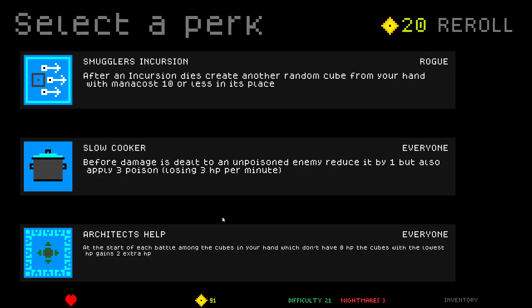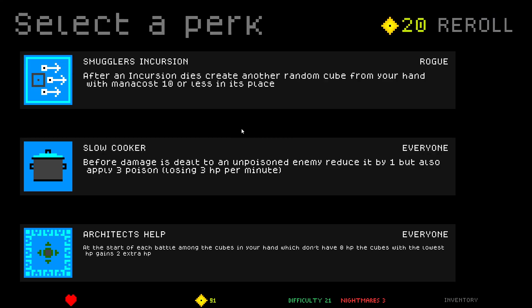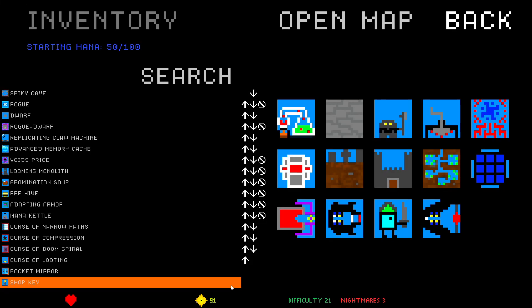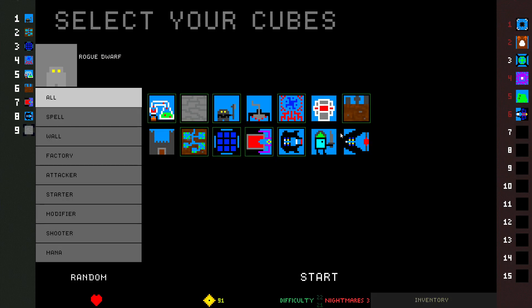Slow Cooker: before damage is dealt to an unpoisoned enemy, reduce it by one but apply three poison. This only works once, but you can upgrade it so that it works like crazy. Incursion creates random cubes from my hand — kind of cool but they're cheap. Architects Help: start of each battle, among the cubes in your hand which don't have zero HP, the cubes with the lowest HP gain two extra HP. This would be good if I had multiple cubes with the same HP. Also, I don't care about it — I do care about this boss fight with one HP.